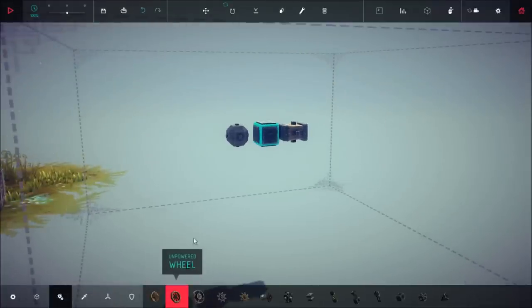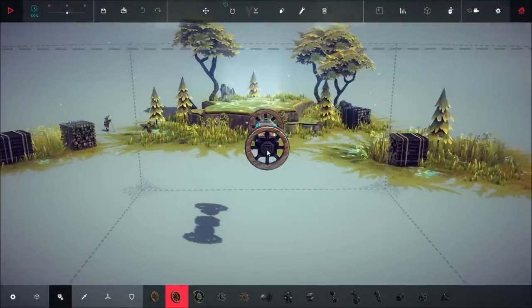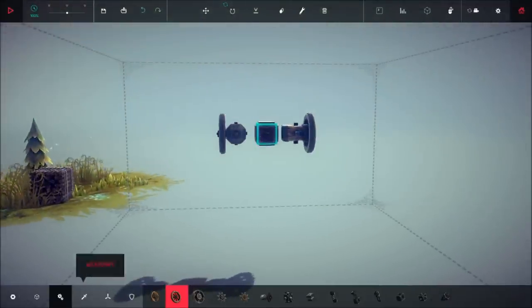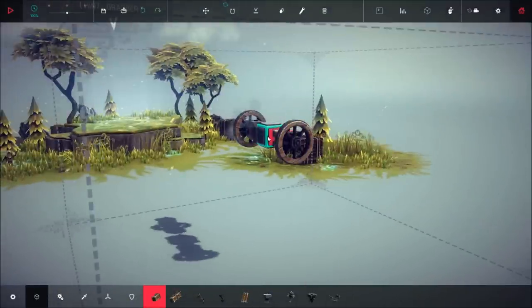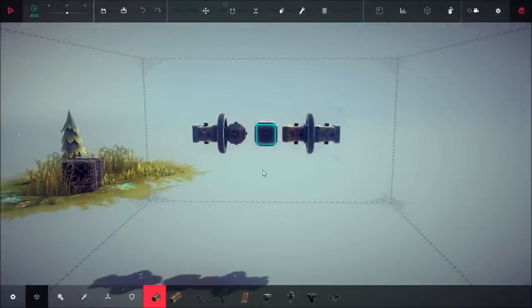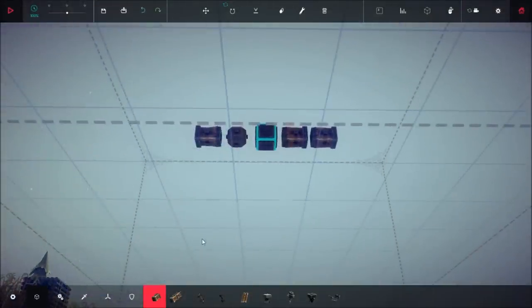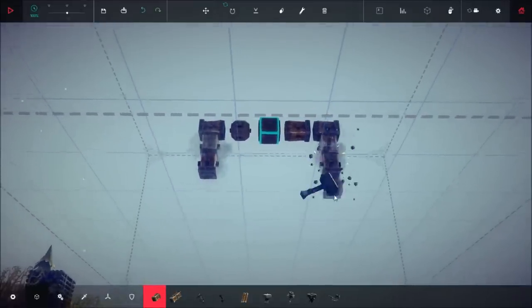Now we're going to take our unpowered wheels again and place those on the front of the ballast and on the back of the back piece right here. Then we're going to take our small wooden blocks again and place those on the front and back of these unpowered wheels just like this, and go ahead and remove those unpowered wheels once again.